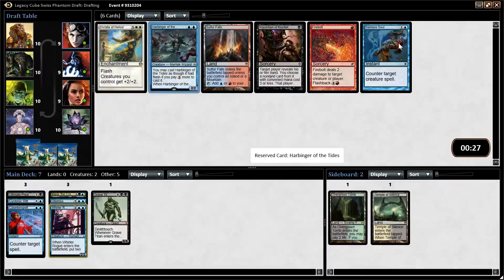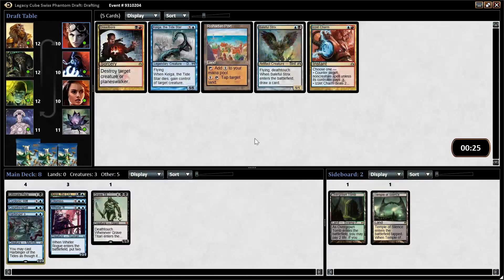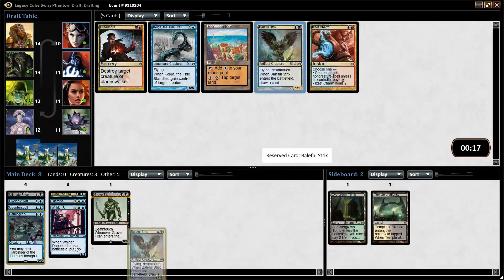Harbinger was a great pickup, and so was Remove Soul. Actually, both of those are really nice. Harbinger is a great tempo play. I like Harbinger a little better than Remove Soul because we're going to have awkward moments where we're not going to be able to get our counters in time. Kega and Baleful Strix — Baleful Strix, you're in for sure. I wouldn't even mind Dreadbore or Charm, like splashing for one of those, but Strix is great.